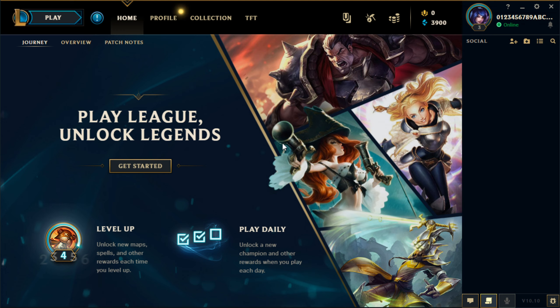Under Collections, the Champions tab shows all the champions you own. I own one champion — Ahri — because when you get to level three you unlock one champion. I chose Ahri because I'll be teaching mid lane; that's my role, though I'll cover other lanes too. For Skins I don't own any, same for Emotes. Summoner Spells — at level three you start with only Heal and Ghost, which I'll explain in-game.